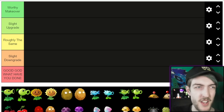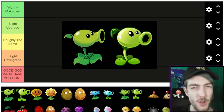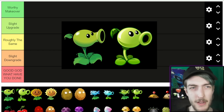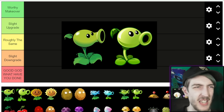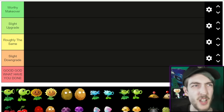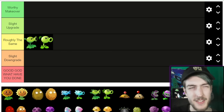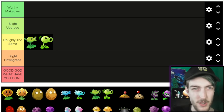Alright, the first one is Peashooter. I said in one video I like the more round appearance. The second Peashooter has the edge above the neck, but the leaves on the first one are significantly better even if they fit in with the art style of PvZ2. I'm actually going to put this in Roughly the Same. That tier doesn't mean they look roughly the same, but they're roughly the same in terms of how good I think their designs are.